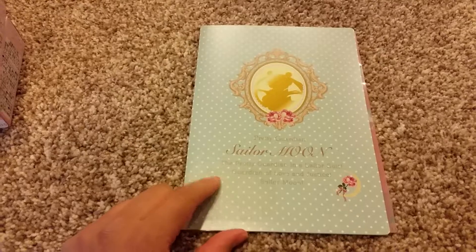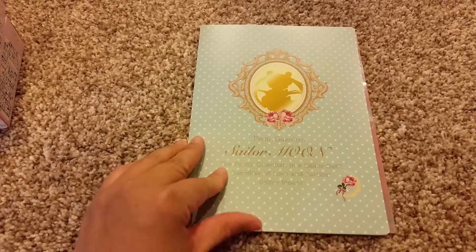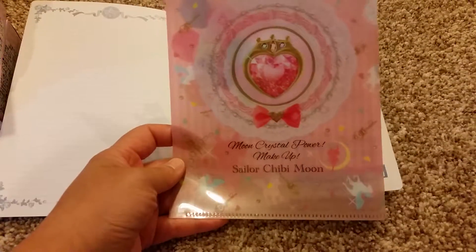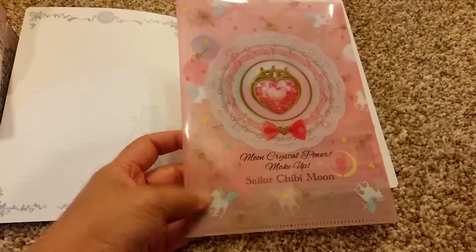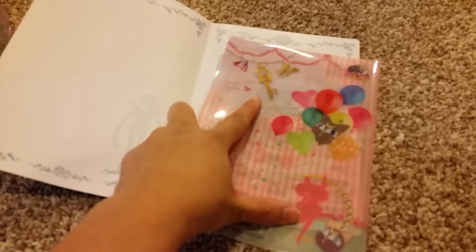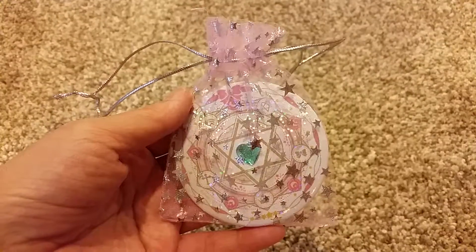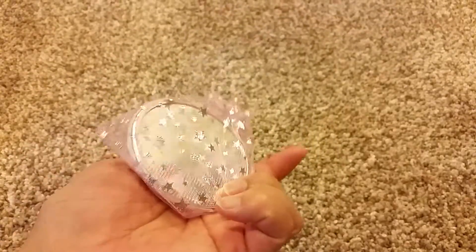From the Ichiban Kuji, I bought quite a few things from the same seller, so they gave me this clear file for free. It's of Sailor Chibi Moon and it has Helios on the back, along with a Luna-P and her time key. I thought that was really cute.